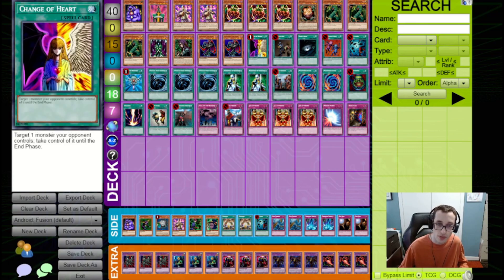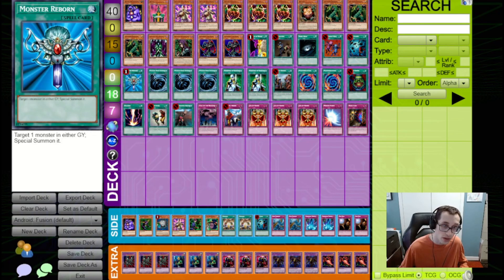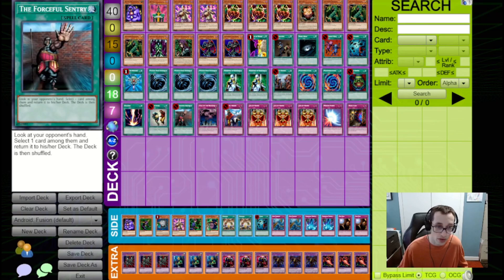For the spells we've got Change of Heart, Confiscation, Dark Hole, Delinquent Duo, Monster Reborn, two Nobleman of Crossout to pair with Last Warrior, Painful Choice, and two Polymerization. We chose to play two of these to be consistent enough to draw them, but we don't really have the materials to make three fusion summons in one game. We've also got Pot of Greed, Raigeki, Snatch Steal, and Forceful Sentry.